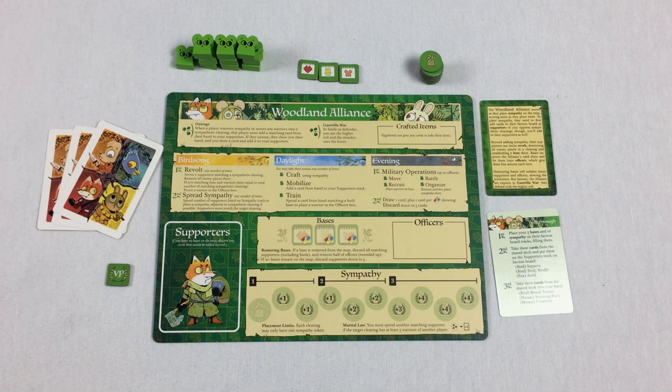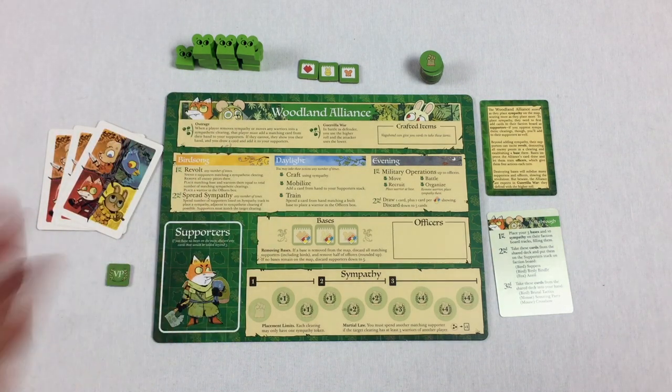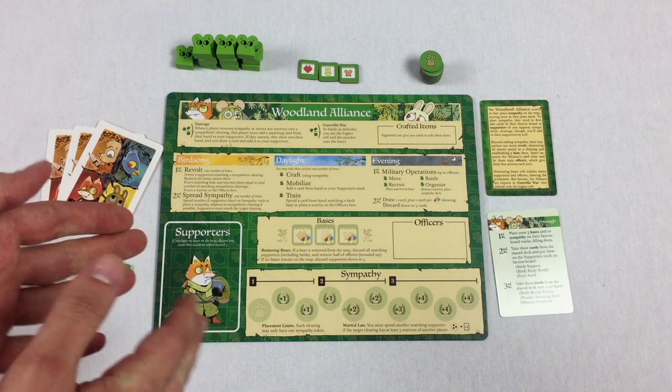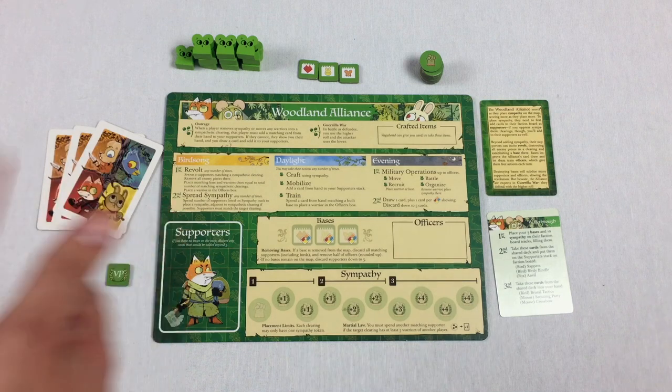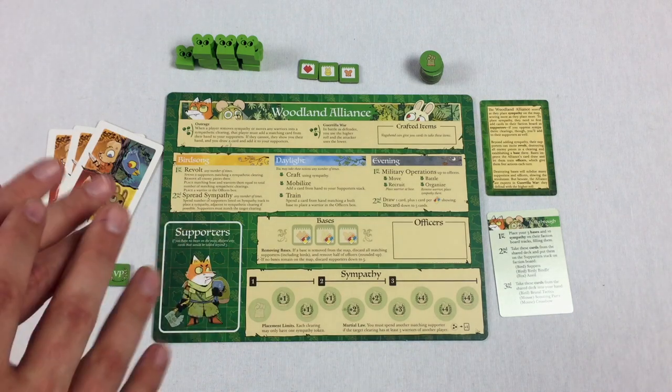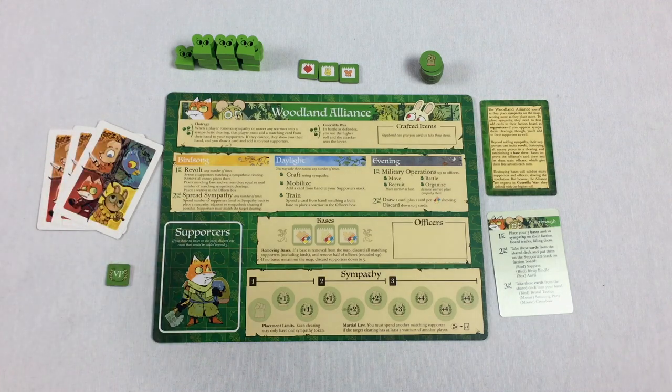Hey everybody, Tom here. Today in this video I want to teach you how to play the Woodland Alliance faction for the board game Root. I'm going to talk you through how to set up the character and how to play them, like what happens turn by turn. This is not a strategy guide — it's literally just a here's how this faction operates in the game system of Root.